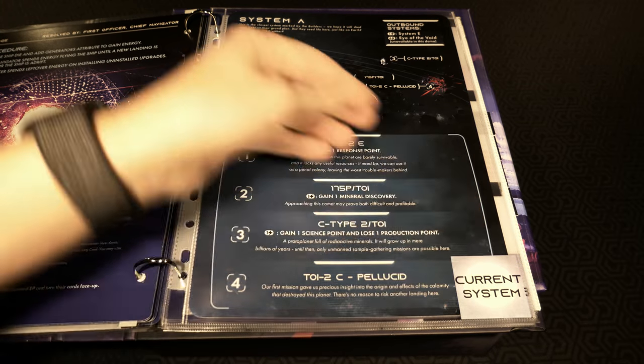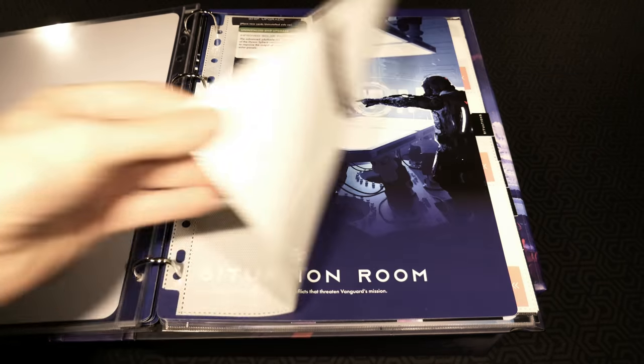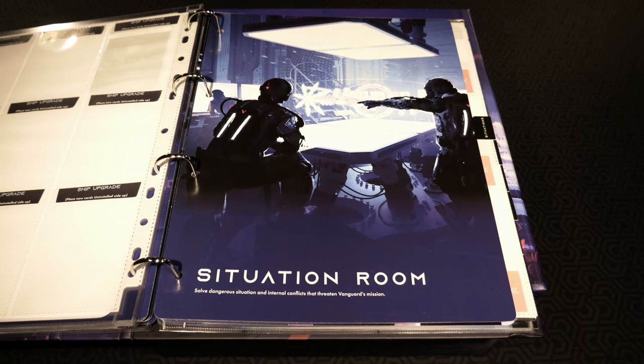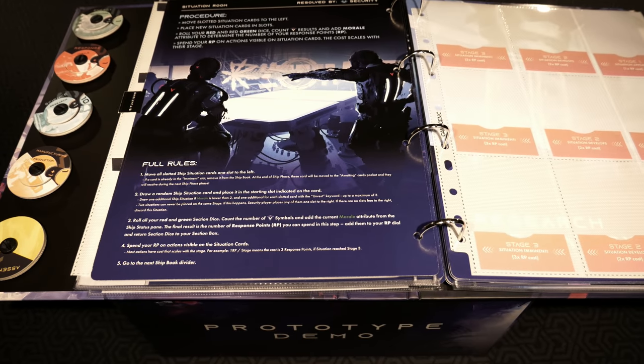It says it's the current system - system A - and you've got a whole bunch of issues here. Being that this is the prototype demo, what you're seeing is a snippet of everything - you're not seeing the full package. More to come in the Kickstarter. Situation runes: solving dangerous situations and internal conflicts that threaten Vanguard's mission. Nothing in here just yet, but you guys can check out the rules if you want to pause the screen.